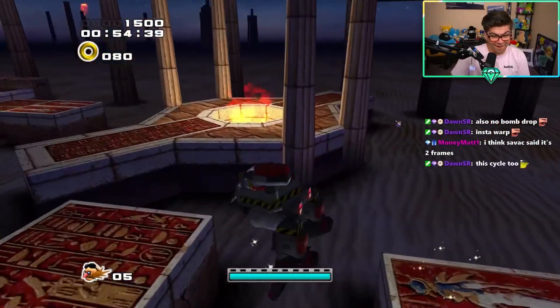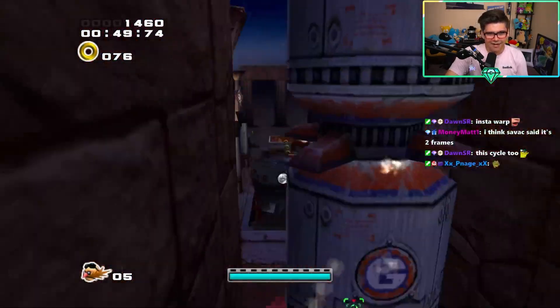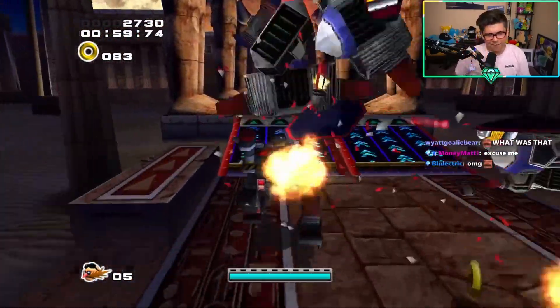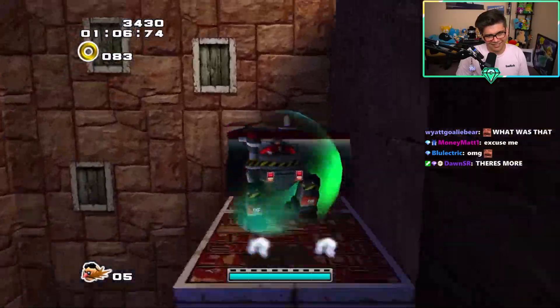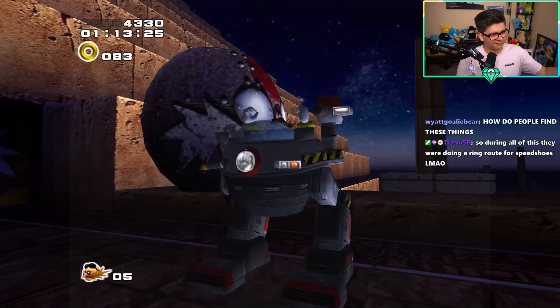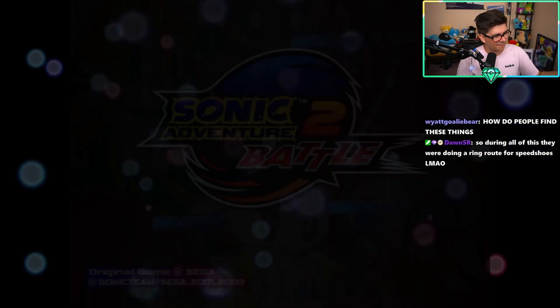What did he even do? How did he boost off of that? I think the little platform thing just squeezed him out and pushed him forward. Oh my god, getting the speed shoes too - this TAS is so cool! During all this they were ring routing for speed shoes; I didn't even pay attention. If you don't know, you can get speed shoes from the upgrade if you have a certain amount of rings or are within a certain range of rings.